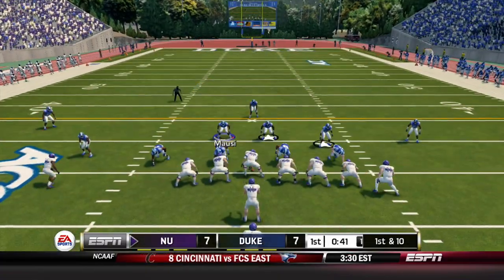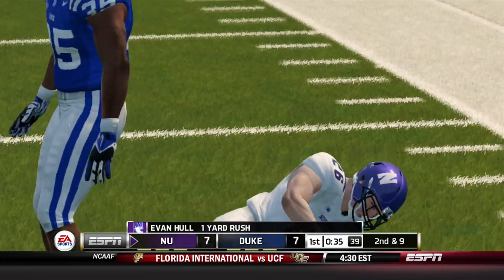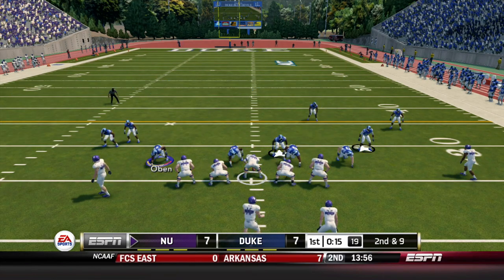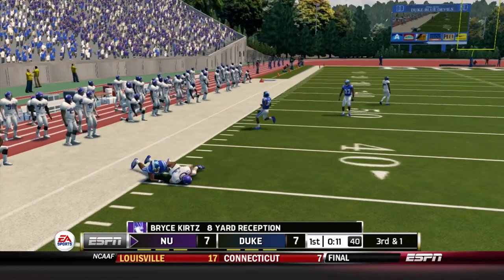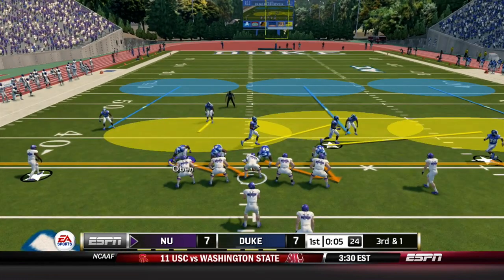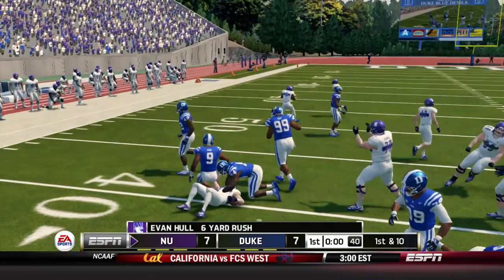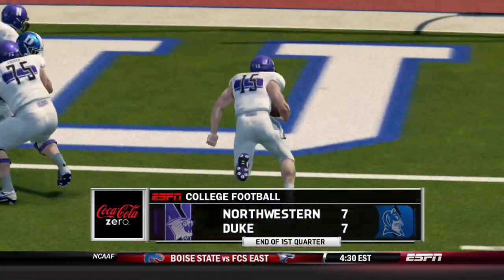Back to the pistol — Johnson takes the snap, hands to Evan Hull, he's stuffed after one. We're going to try to bring some pressure, force Johnson to use his arm. Drops back to pass, throws out, Mousy makes a nice tackle. Third and one — Duke's moving around on defense, Johnson hands off and Hull spins off a tackle, gets six. And that would be the end of the first quarter: Northwestern seven, Duke seven. We got a game, folks.